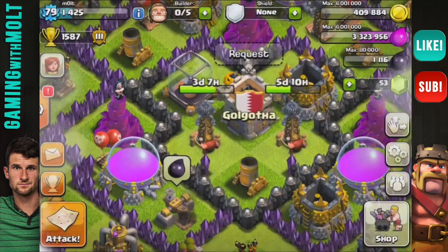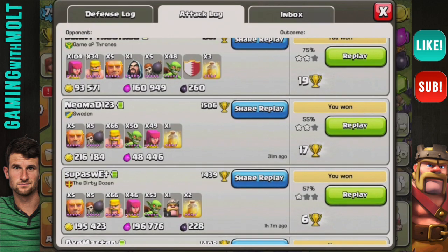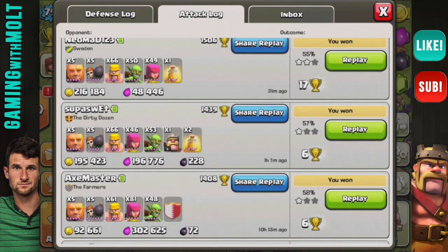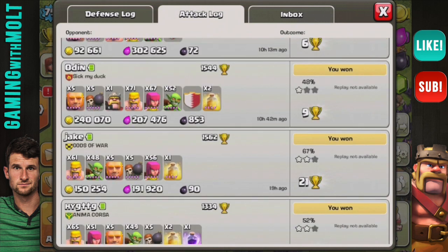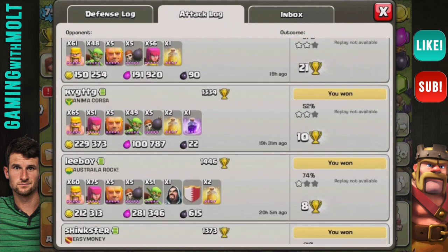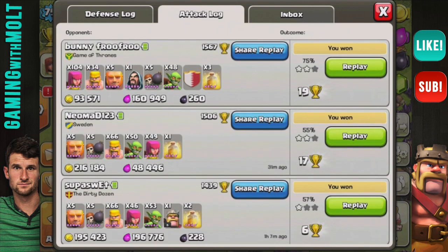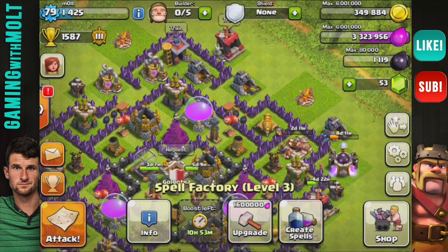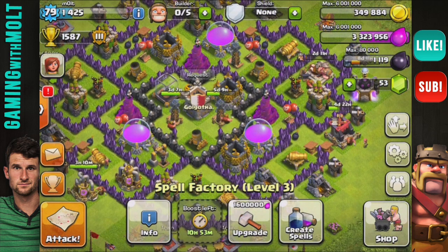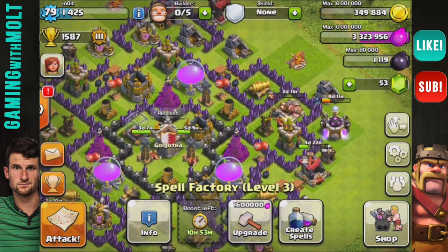93,000 gold, not too bad, 160,000 elixir and 260 dark elixir. That wasn't one of the best raids because the clan castle threw some trouble in. But let's go back in my attack log to show you guys how it's been going: 216,000 gold with the same exact army composition, 195,000, 196,000, 92,000, 300,000 elixir which was beastly, 240,000, 207,000, 150,000, 191,000, 229,000, 212,000, 281,000. All the way down it's a very cheap army composition and I get pretty good loot. By not using wizards I'm saving elixir, which makes it more efficient - every 20 minutes I can raid versus every 45 minutes with heavier troops. So I get double the raids for cheaper and more loot.